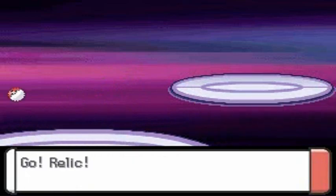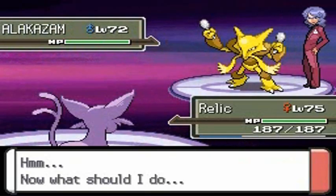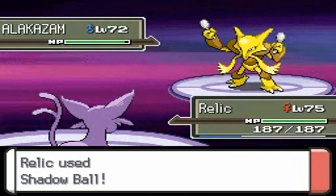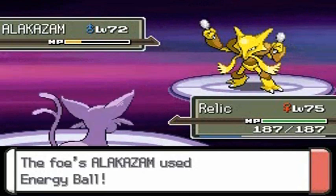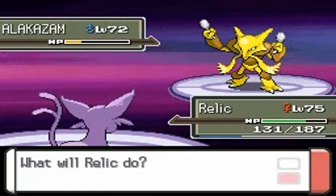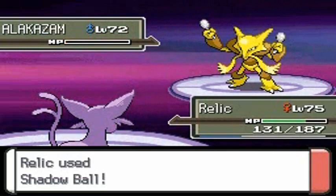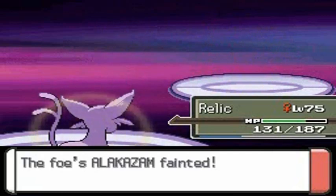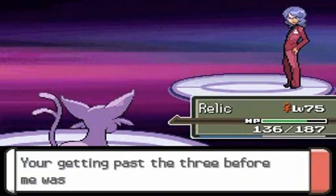He's coming out with Alakazam, so I'll switch back to Relic, who probably has Shadow Ball. Let's use that Shadow Ball to finish Alakazam off — come on, you gotta go down. It didn't go down and used Energy Ball. Let's go — Shadow Ball for the win! It may not have been a sweep but it was a dominating win. We defeated the fourth member of the Elite Four, Lucian — in easy fashion! He was actually the easiest one.